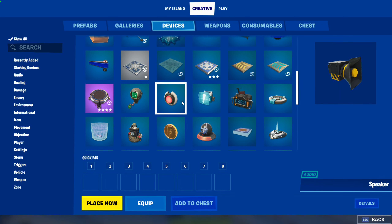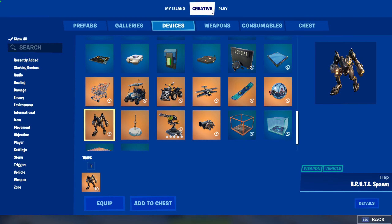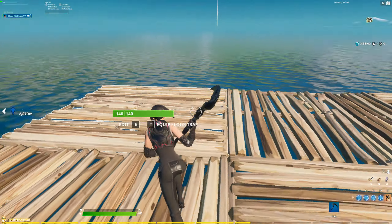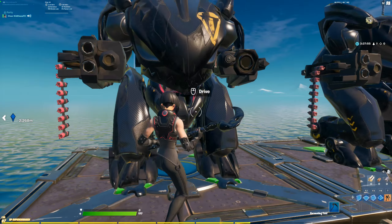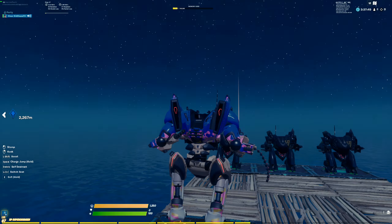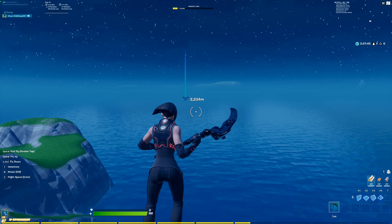Now go back to creative devices and get yourself a brute spawn — get 10, because why not. Put it here, and make sure you're looking this way. Place three down, then get on it. Make sure you drive and then immediately spam the button to get in, then switch seats. And then boom, we're past the barrier.